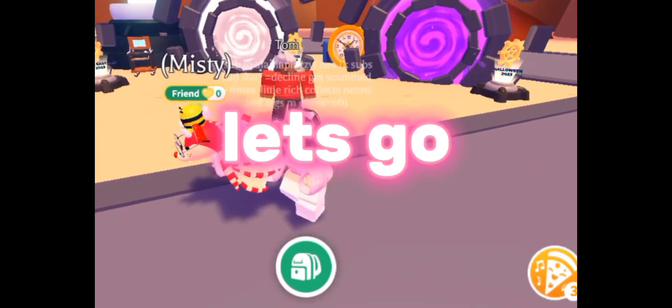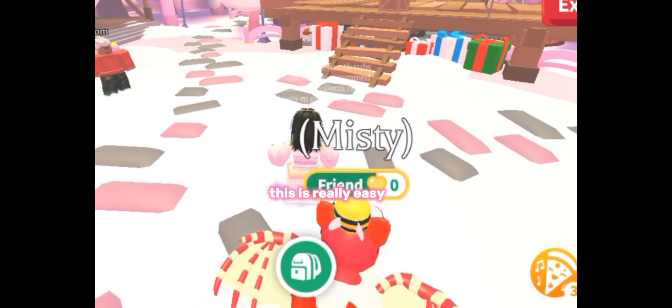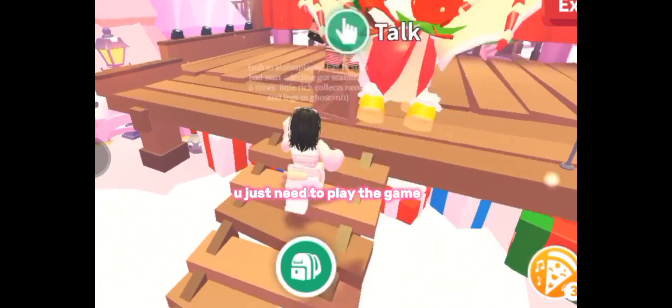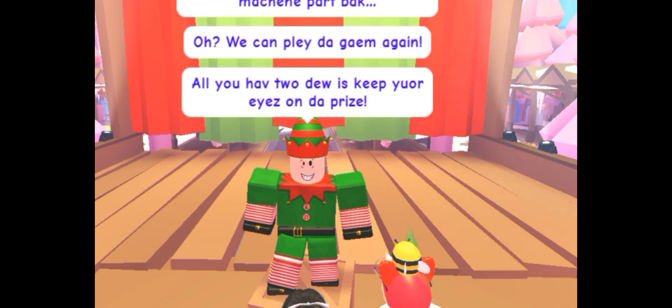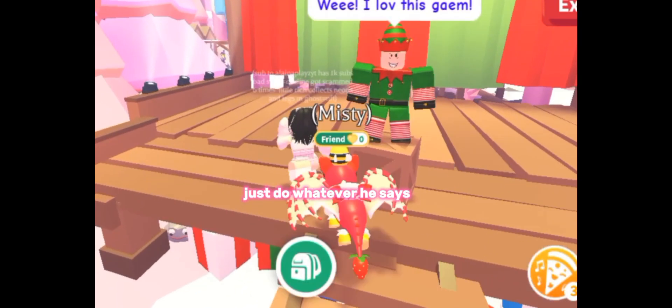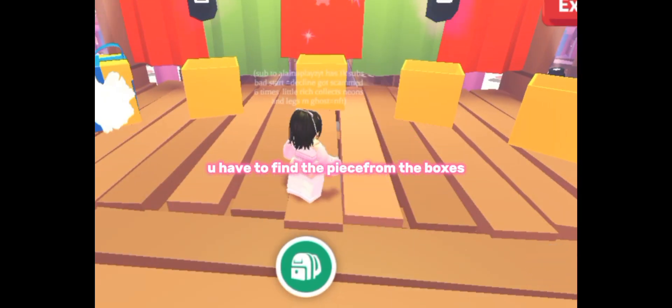I am going to the other loop now. It's about Winter 2022. Let's go! Wow, I love how Adopt Me decorated this. This is really easy — you just need to play the game. Talk to Tom to start the game, click yes, just do whatever he says. You have to find the piece from the boxes.